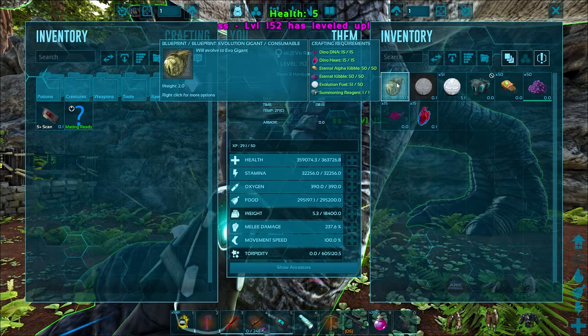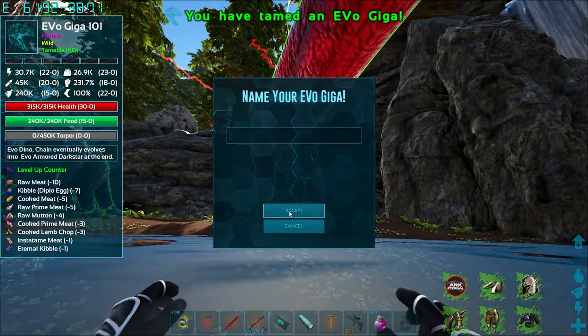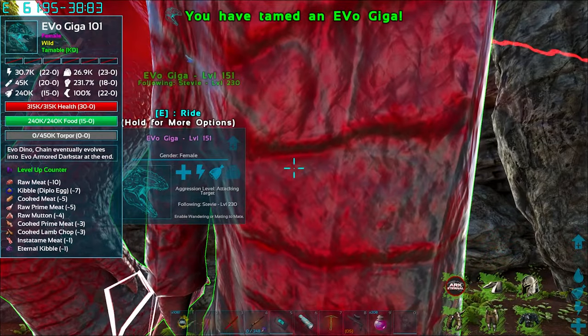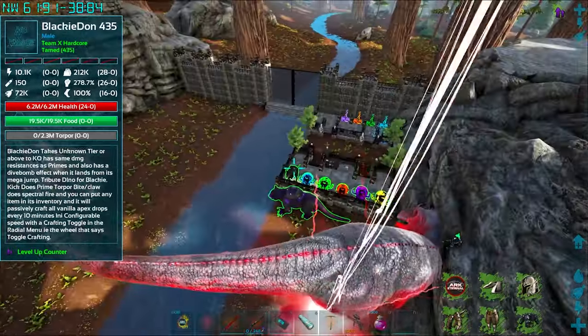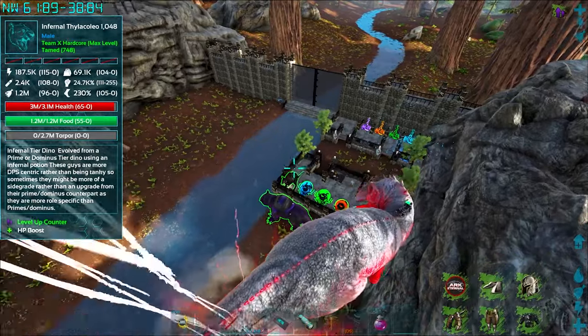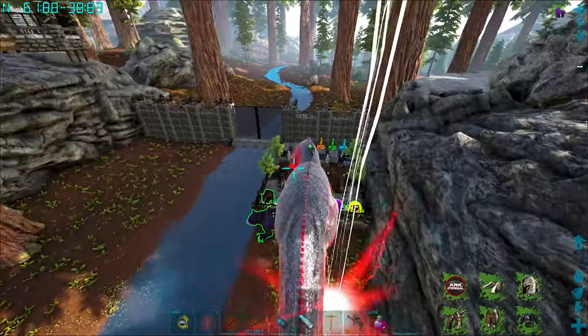So he's going to turn into a Giga, and there we go. Nice — Evo Giga, wow, look at it! This is our first Giga that we got. Wow, can't even move it, it's too big. Let's get you in there son, let's just turn you — there we go.